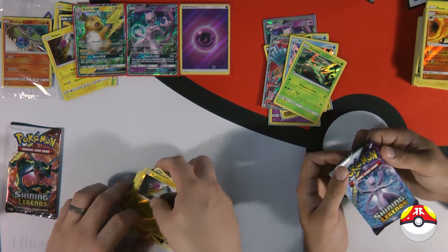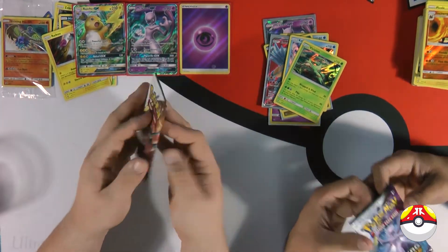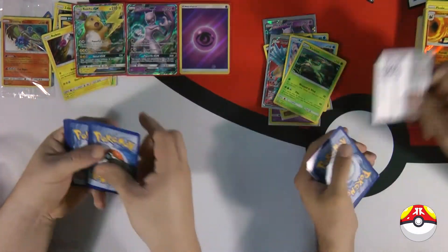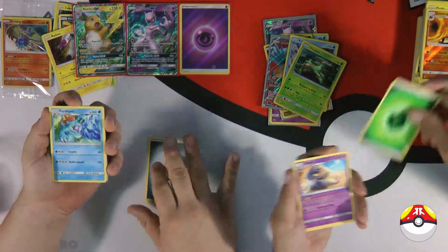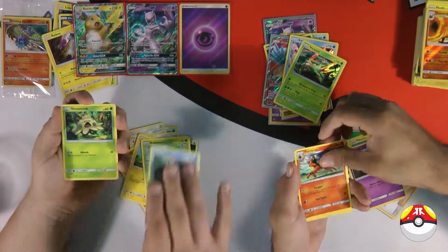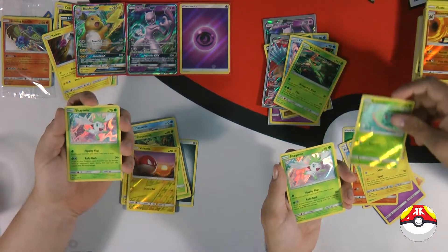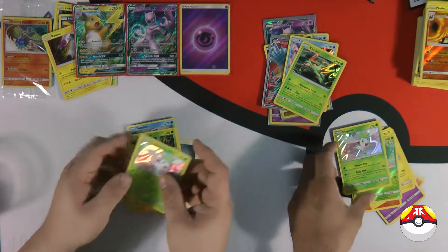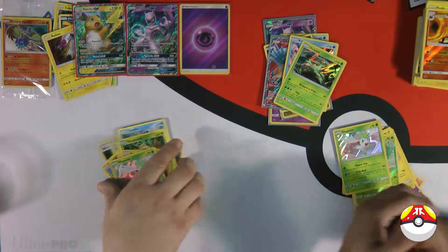Last one is Mewtwo on my side and I'm already halfway opening — I was too eager, too excited. Code, always. Come on, full art! Ready? One, two, three. What the heck?! Are you serious? All right, let's do this like men — rock, paper, scissors. Rock, paper, scissors, shoot. I won!